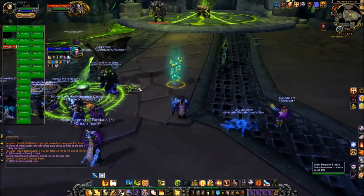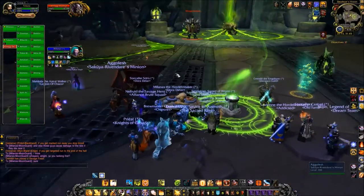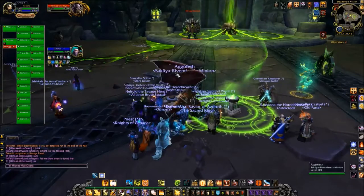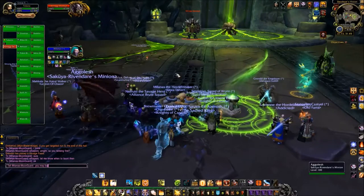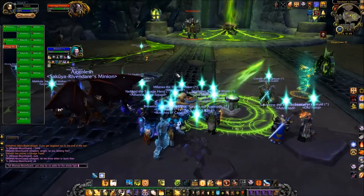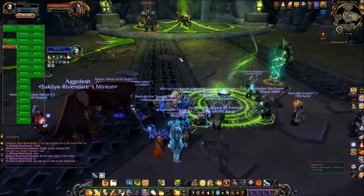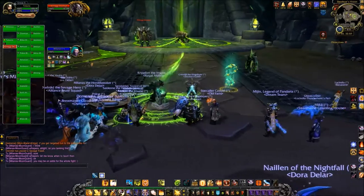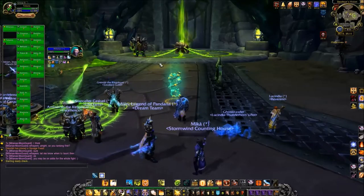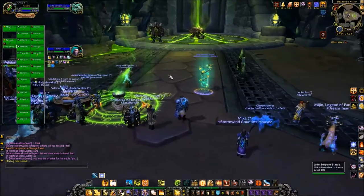One healer should enter the death ground and stand in one of the three circles created by Kilrogg's Vision of Death — though I don't think they ever actually do that in practice; we just kind of eat the visions. For melee and ranged: kill all the adds that appear. Two DPS players should enter the death realm, standing in one of the three circles created by Kilrogg's Vision of Death, and keep running for the duration of Death Throes.